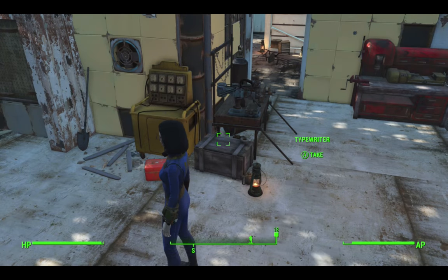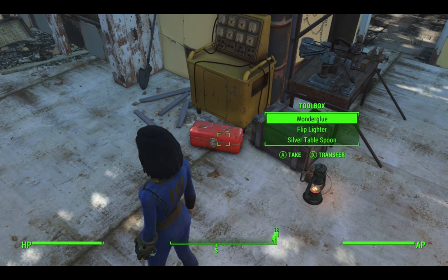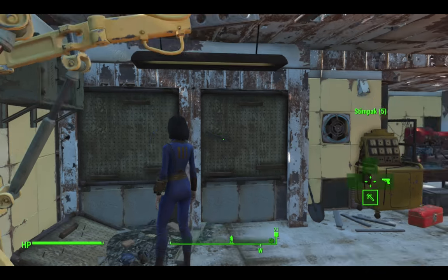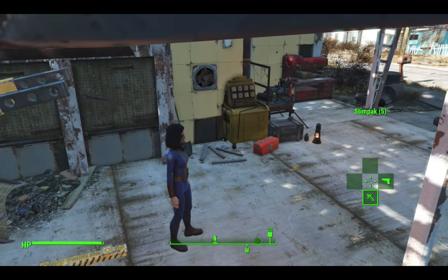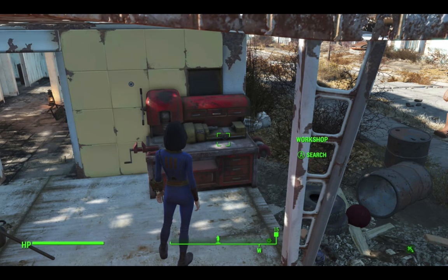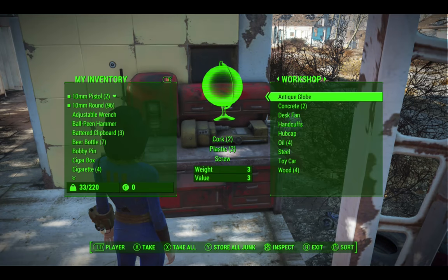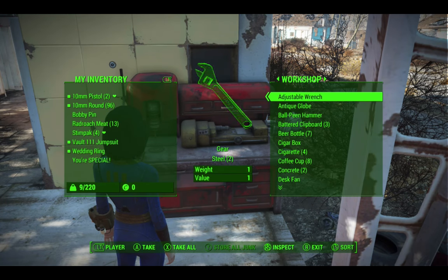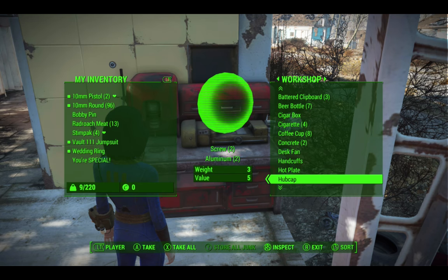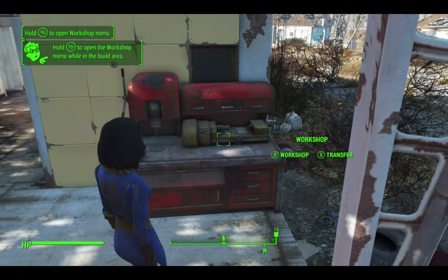Before I do that I'm going to grab a couple of things - I'll grab the typewriter. Now inside here sometimes you have an adjustable wrench, sometimes you don't. Unfortunately we don't, but there's always one on the wall here, so grab that. I think I picked one up from inside the vault as well - those contain gears which are very very important. Now I'm going to activate the workshop and transfer all my junk in there. I've got an adjustable wrench with a gear and a typewriter.